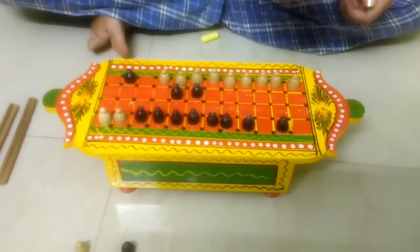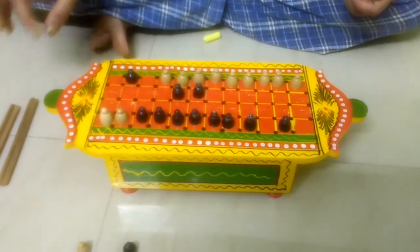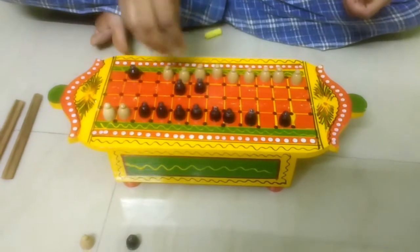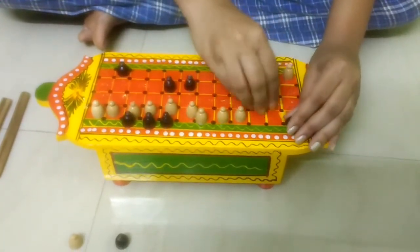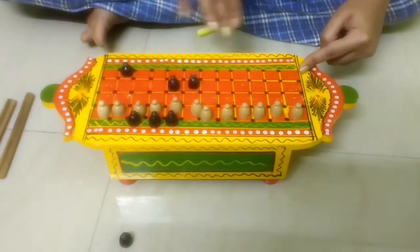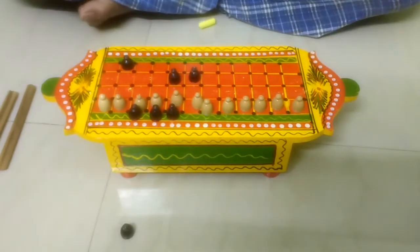Once all the coins from either player are replaced by your coins, that person wins. There will be certain coins killed in between, and when all positions in the opponent's house are replaced by your brown coins through killing, or the other team enters your side and kills all your coins, that is when the game ends and a winner is decided.